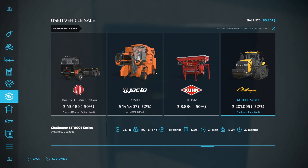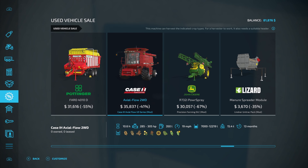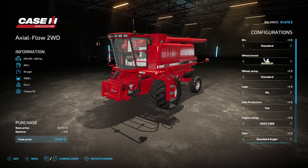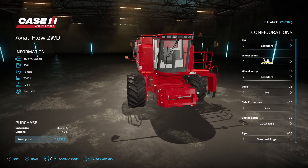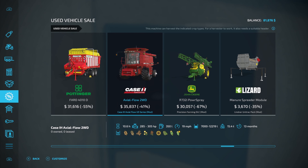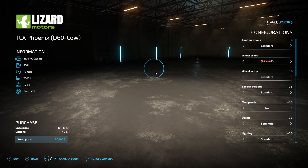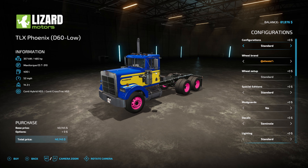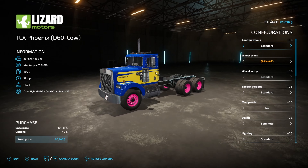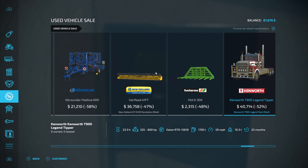Looks like a bunch of good items today. This is the last that I know of. We have been having problems out of our harvester, so that's an interesting one. Might keep that in mind - 35 grand, that's not too bad. There's a truck, it's got a Detroit on it and pink wheels.